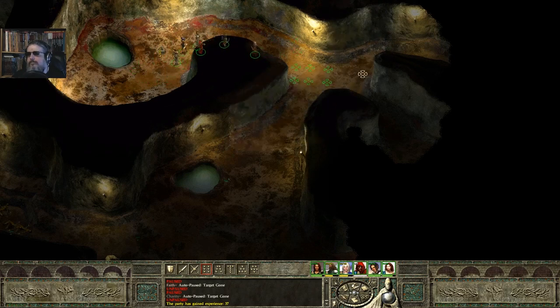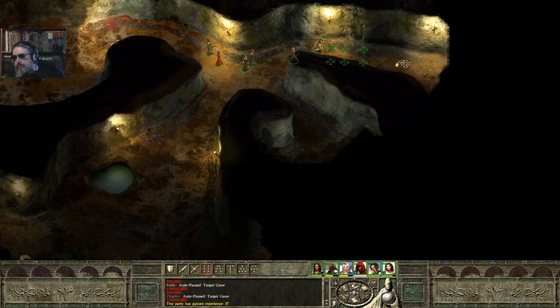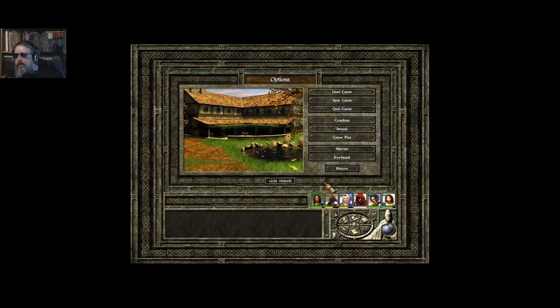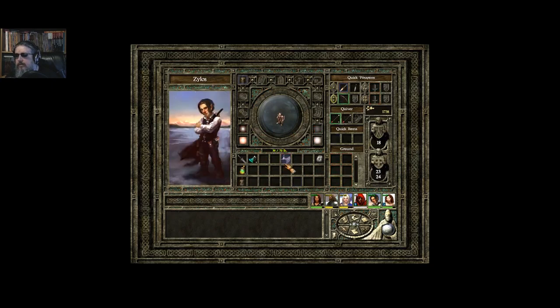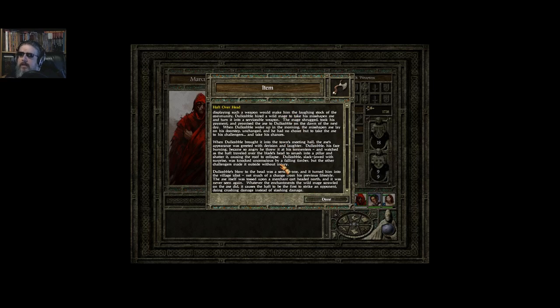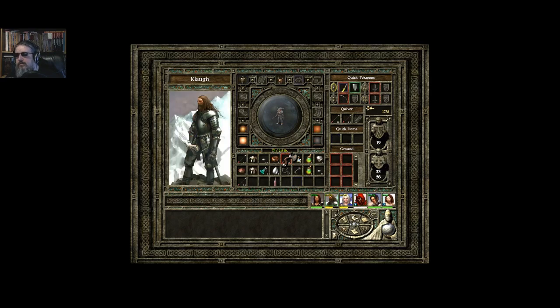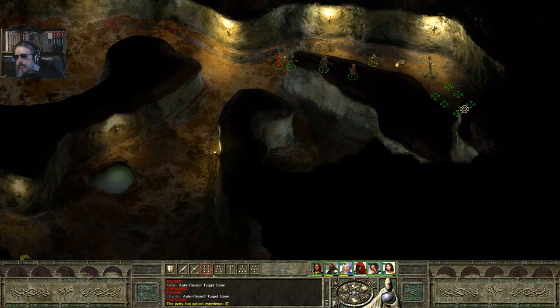Nothing there but a corpse. Anything up here? Another corpse, and an axe. It's not going to be magical or anything — it's just going to be laying there. Oh, it is magical! Wait a minute. What do we have here? Haft Overhead, which is a hand axe. There's both melee and missile of returning, so it's actually useful. It might be more useful than I'd imagine.